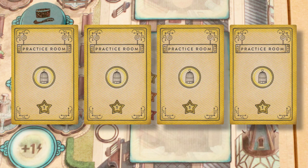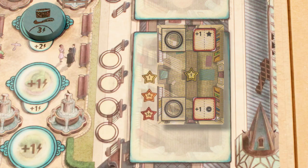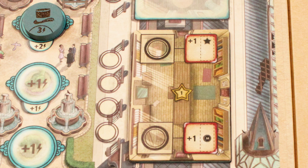You fish through the corresponding pile of room tiles matching the level you chose, and pick one to place on your chosen slot in the Academy. Of course, the tiles are all different, and we'll learn why you'd choose one over the other when we learn about what the rooms actually do.